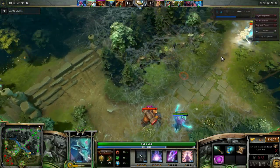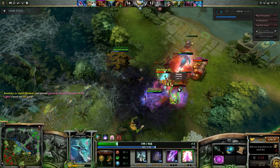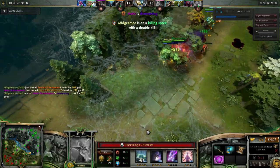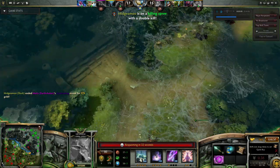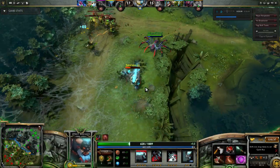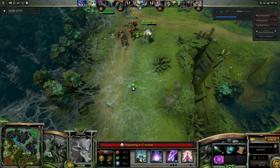Here comes Spirit Breaker — he fucking ults out of my stun, very depressing. I turn on my ulti and do a bunch of damage, but I'm definitely going to die. I take down the Lifestealer though — he would not have died without that ulti, so it all works out. We pick up some pretty important kills. Lifestealer dead especially is a big deal. They're chasing down Spirit Breaker and I'm like, guys, just take the tower. But we did get some hero kills and we're going for this tower.